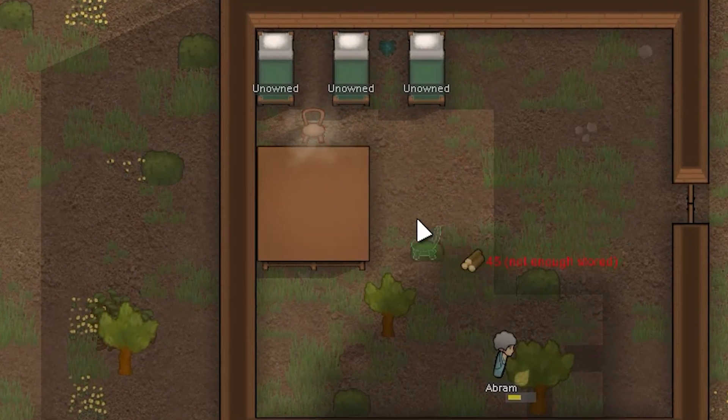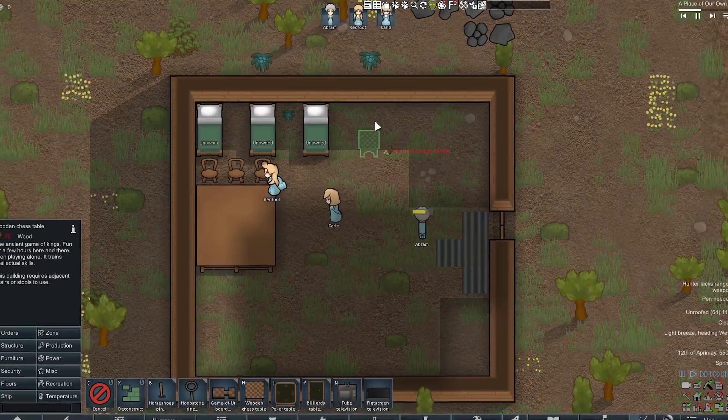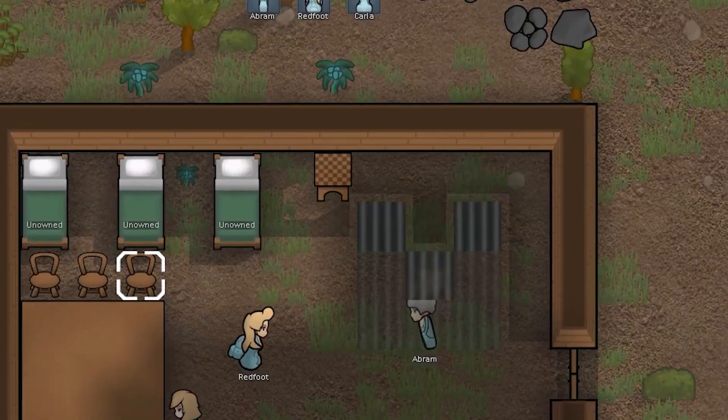Next, you should put a table and chair so that the colonists do not eat on the floor. And it is also worth putting some entertainment — for a start, chess is good.